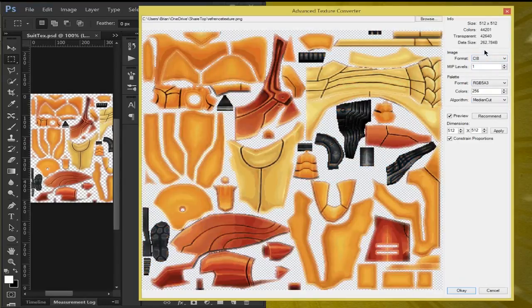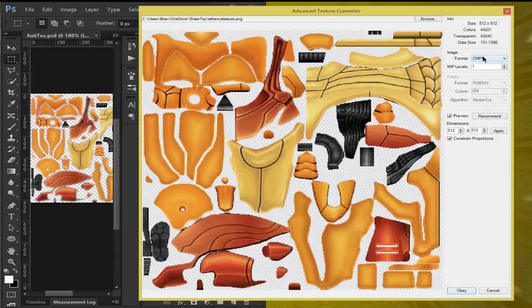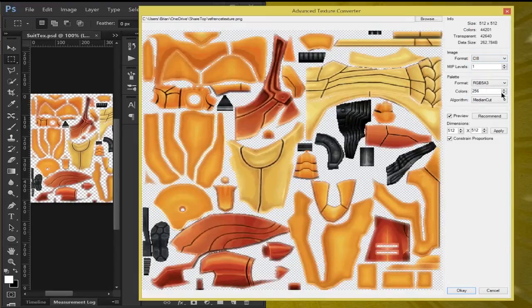CI8, however, is a very popular texture format. I use it a lot because it's low size. It still has some banding in the textures, but it does have good transparency — you can see the soft edges are still preserved somewhat. Depending on the texture, it's good to use because it can get you some good colors without losing transparency information. If you need transparency, this one's pretty good. CI8 is limited to 256 colors, while CMPR I believe can go up to 512. You can turn the color amount down to 128, and the size goes down a tiny bit, but there's not much point in doing it.